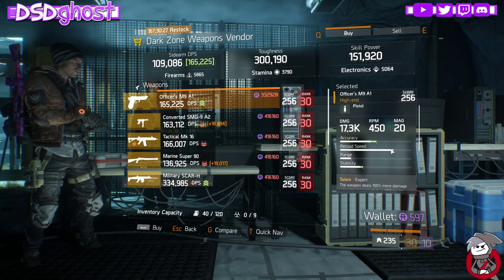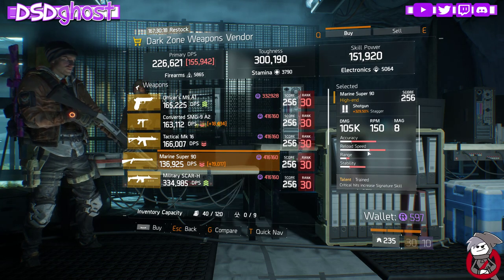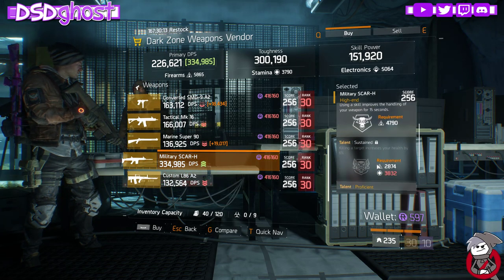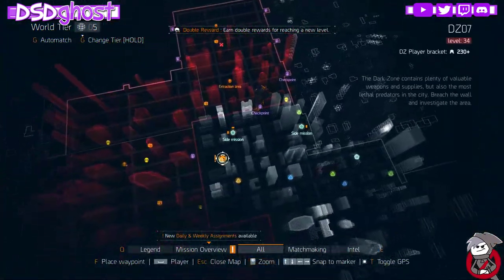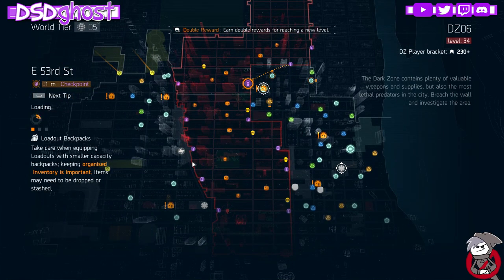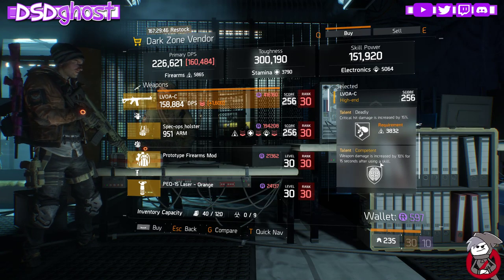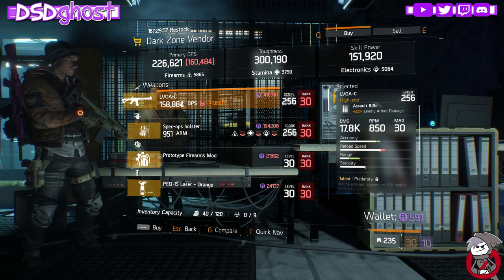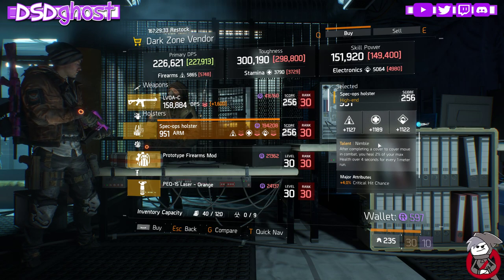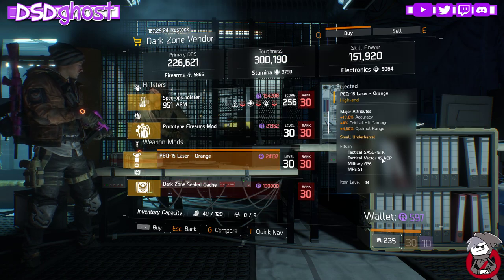Park Ave Weapon Vendor: M9 with Expert and Dominant. SMG9 with Predatory, Hurried, and Swift. MK16 with Swift, Sustained, and Skilled. Super 90 with Trained, Predatory, Swift. SCAR with Capable, Sustained, and Proficient. L86 with Unforgiving, Accurate, and Sustained. East 53rd Street: Lavoa with Predatory, Deadly, and Competent — definitely pick this up if you don't already have it. Roll off Predatory and you have Deadly, Competent, and Responsive. Nimble Holster — don't pick that up. Firearms Mod with Health, and a Grip with Accuracy, Crit Damage, and Optimal Range.